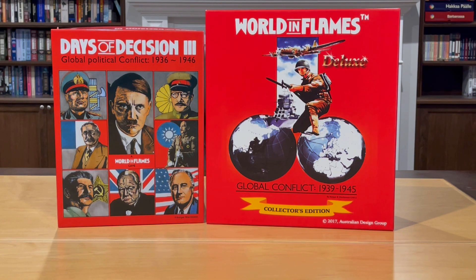So in effect DoD1 was varying the start date of the global war scenario as well as the starting game state. Now in 1994, a second edition of Days of Decision was published, making some major changes. Most obviously, whereas DoD1 kept the bilateral nature of 5th Edition World in Flames — Axis versus Allies — Days of Decision 2 turned it into a three-way struggle between the ideologies of communism, fascism, and democracy.